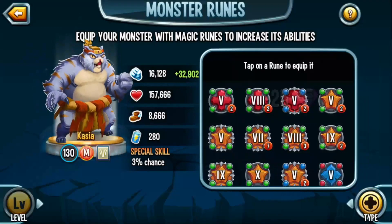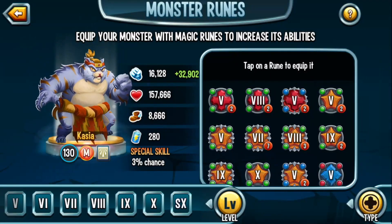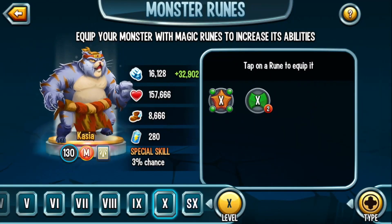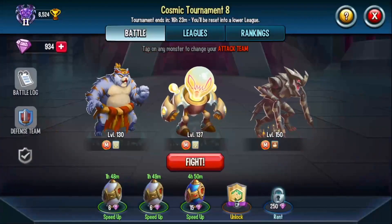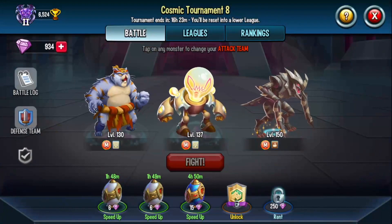For runes, we are running him as an attacker, so we are using the normal attacker runes: two strength and one speed. I'm going to showcase three battles that Armour did, which I feel gives a good feel of what Katsuka is going to be like.